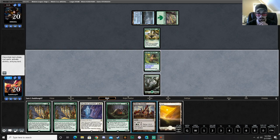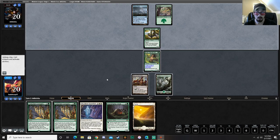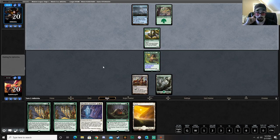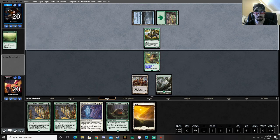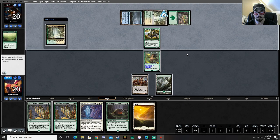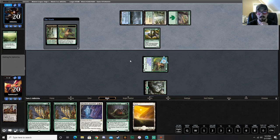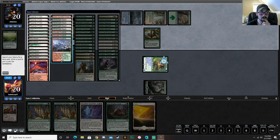I might actually be okay with getting rid of Gaviny — as crazy as that sounds. We're going to pass turn here and hold up the Elvish Reclaimer activation, and we will go ahead and grab a Flagstones. Skyclave is great for Dryad in this matchup. We do have quite a bit in the sideboard. We want to ramp, but we also want to grab Ghost Quarters as well.